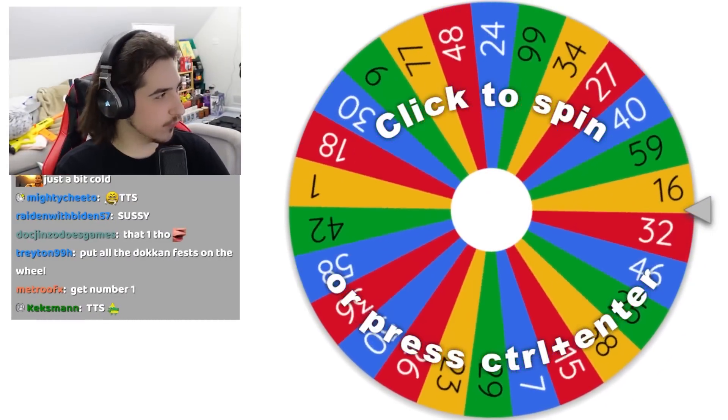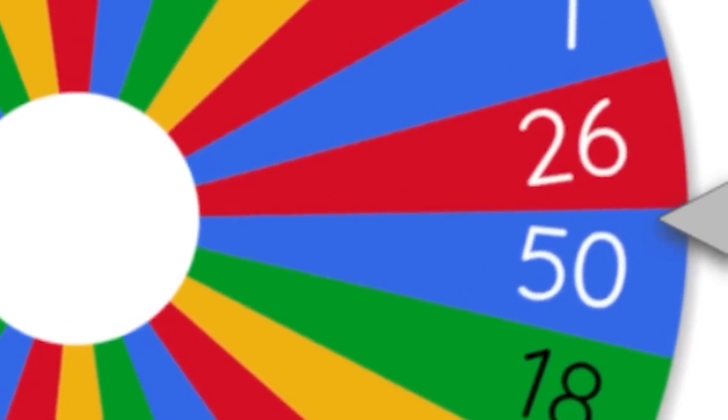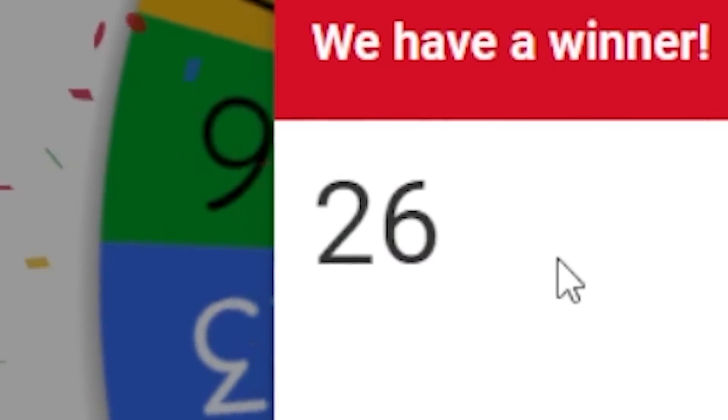All right, here's the wheel. I'm going to shuffle it up. Let's see what we're going to land on. Surely it's going to be amazing and it's going to be great. And it's going to be number 58. No, we're going to land on number 26. Surely number 26 is going to be good. Let's go check it out.